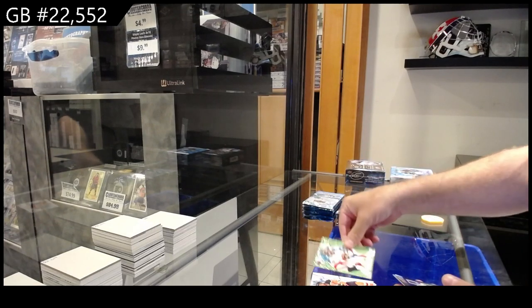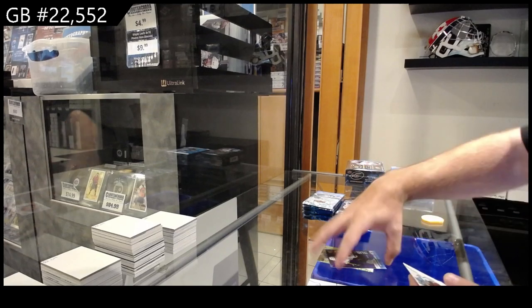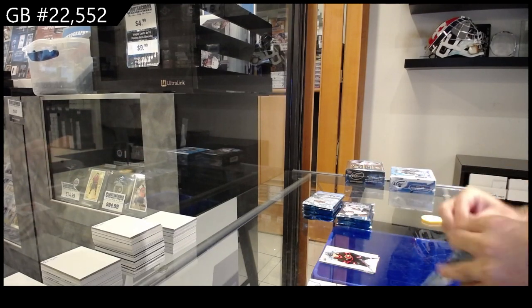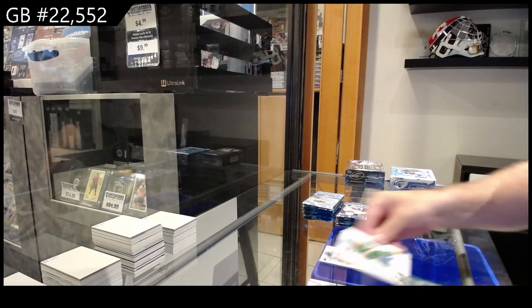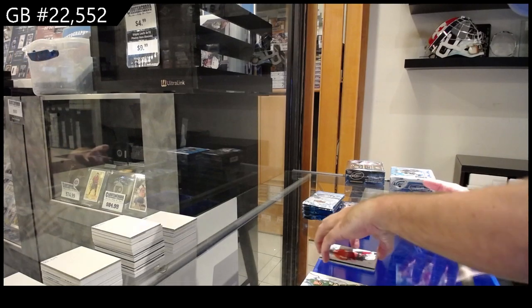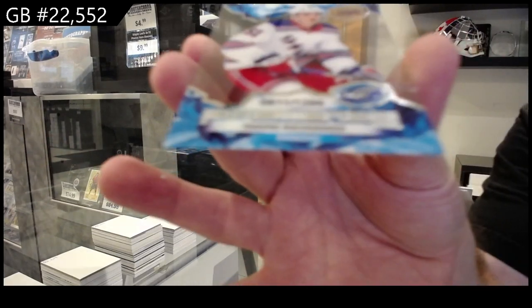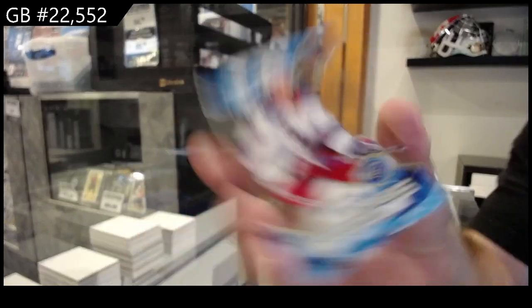Green of Spencer Knight for Florida, 9.99 for the Blues of Petr Novich, and a rookie of Pinto for Ottawa. You know, the one thing I love when new products come out is when you can do multiple years of it. We've got a green of Stamkos for Tampa, a rookie of Protas for the Caps, and a 12.99 Ran for the Rangers.